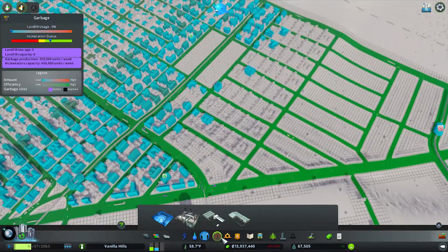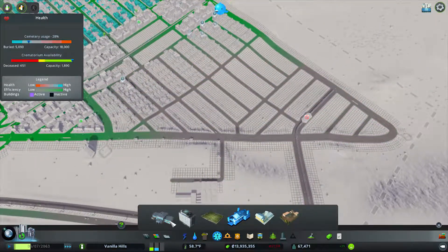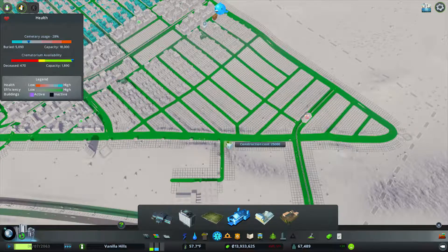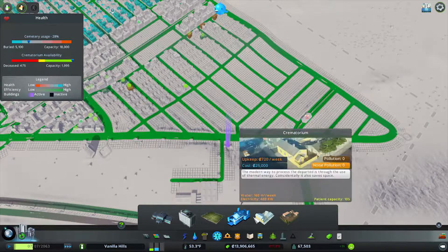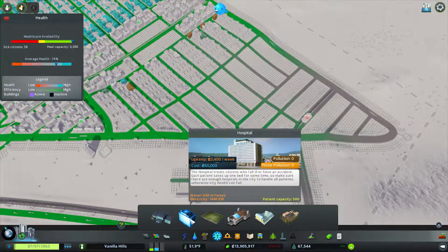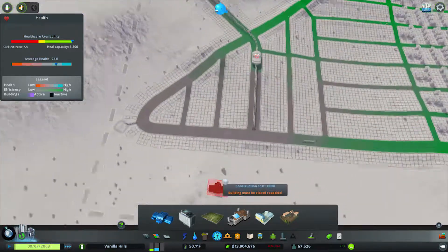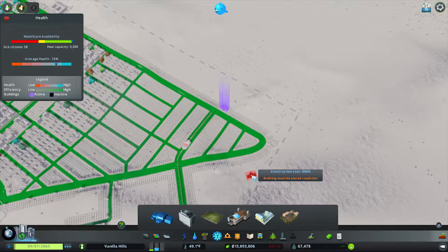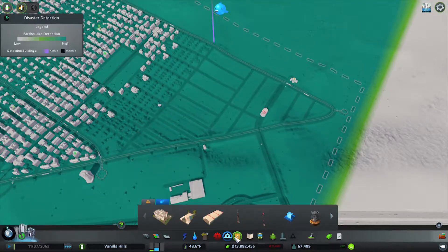Now let's make sure that the services actually do get all the way up here, which, as you see, they don't. We don't have death care up here actually, which is one of the problems. That will complete the death care for up there. Hospitals — all but this little area up here. So off to the side. Oh no — that was the buzzer.